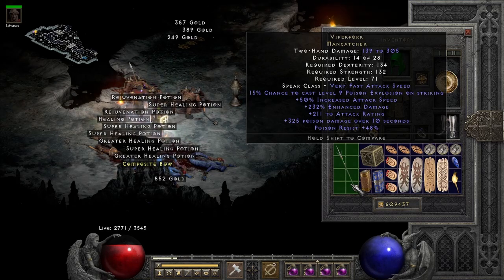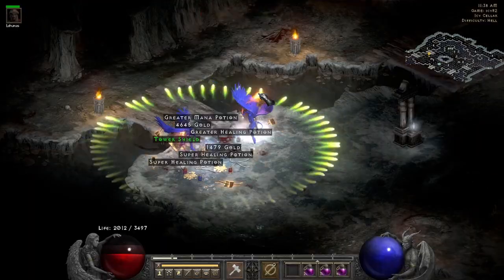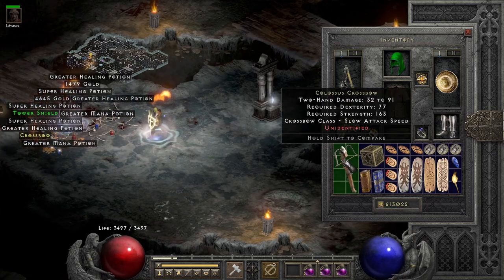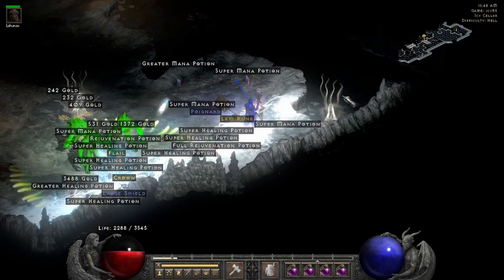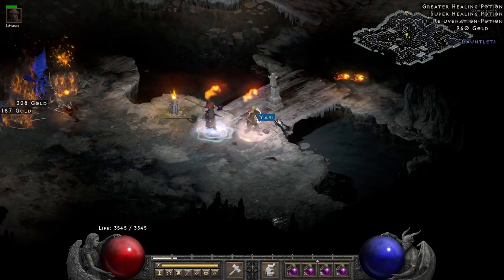The 50% IAS is pretty good, but other than that I'm going to have to stick to Insight. In the very next game, I found a — nah, just kidding — it was actually a colossus crossbow, or rather a Hellrack. It's alright, but Buriza kind of makes this look pathetic. The highest rune dropped on run 86 — unfortunately it was just a Lem. Then an absolutely godly item drops on run 95, the savior of the icy cellar video.